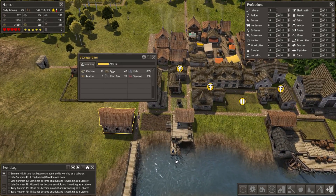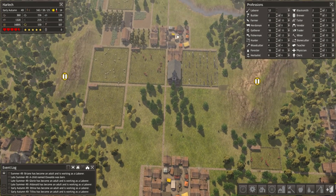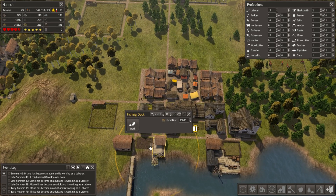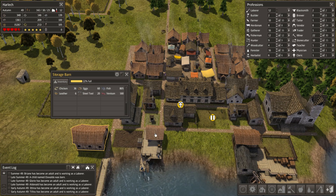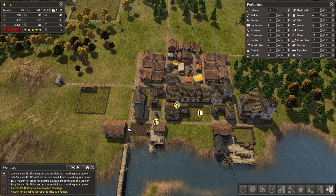I've also built another storage barn just down here, as this one was up to 93-94% full. The other marketplaces started to take materials from it, so they're balancing between themselves - which is something I wasn't sure they would do. I'm very glad to see that. If this one became full, this fishing dock and in fact the tailors and blacksmiths here wouldn't have anywhere to put their goods. So I've decided to put this storage here just so they have a nearby drop-off location in the event that the market is full.